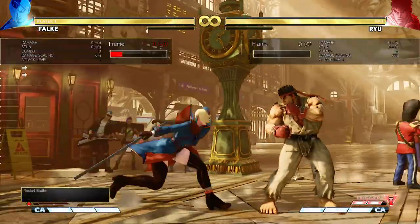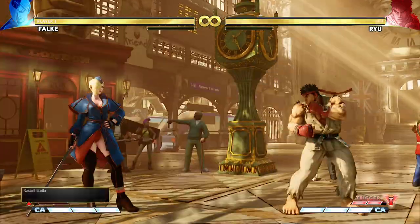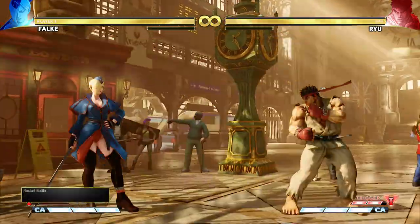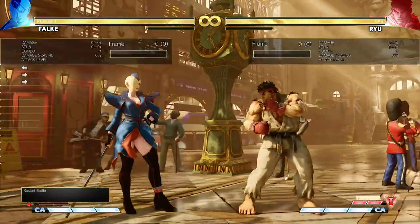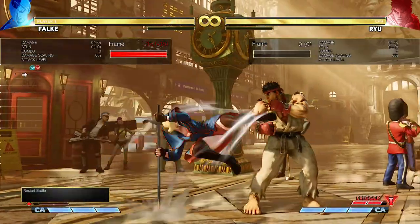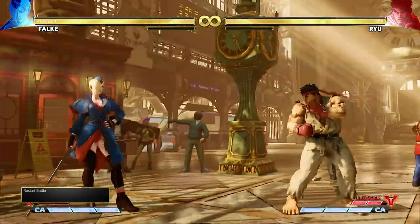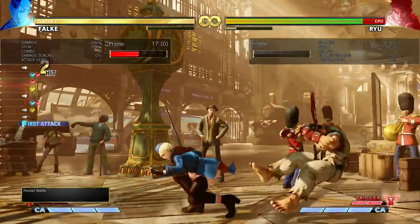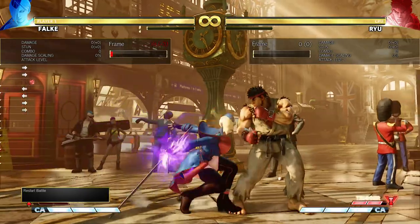After realizing V gauge is scaled based on combo length, I decided to go for the damaging option more often. Catapult leads to less damage and a worse knockdown but has more corner carry. Those are the main enders you can do combos with.